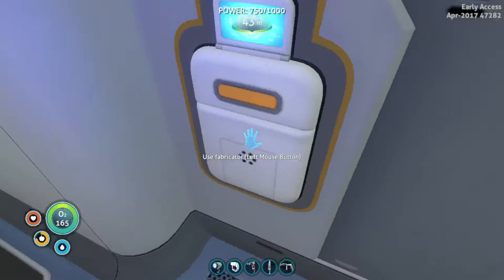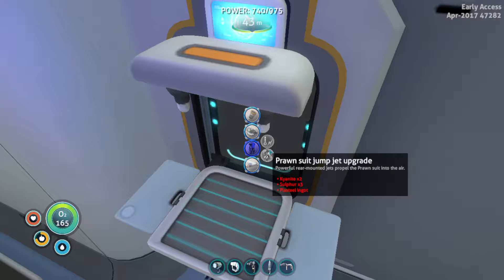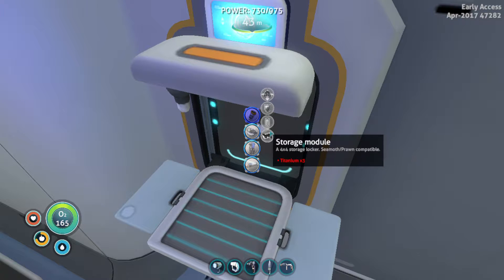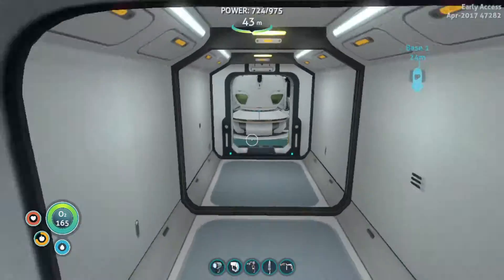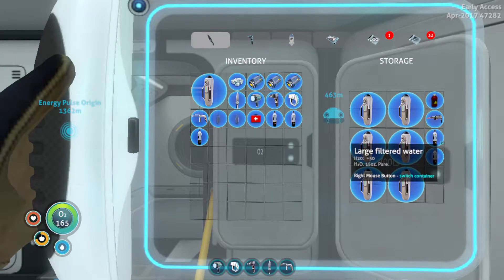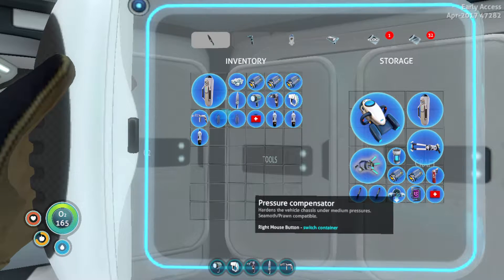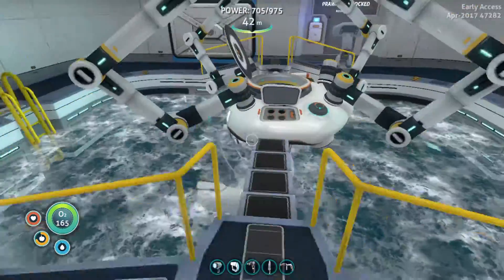I'll start making upgrades for my prawn suit right now. Where was it — this one, pressure compensator. Hardens the vehicle. Wait, I think I have one — I do have one, right? Because I made an extra one from my other Seamoth. But it just didn't work. Let's put this on. Pressure compensator — oh, we actually didn't, I didn't have to craft a whole other one. That's pretty good. So I'll just stick that in there.